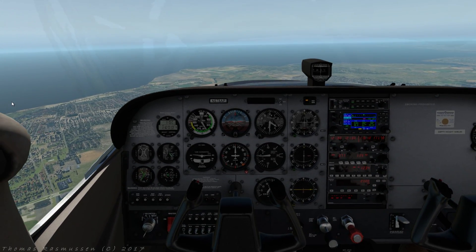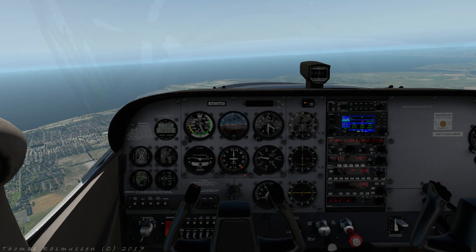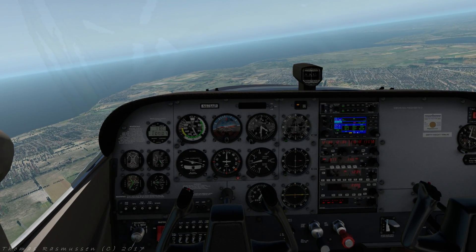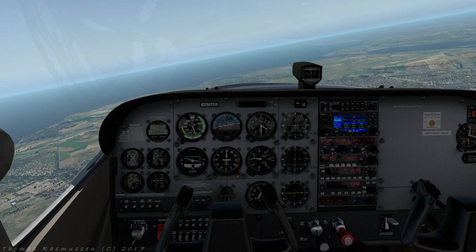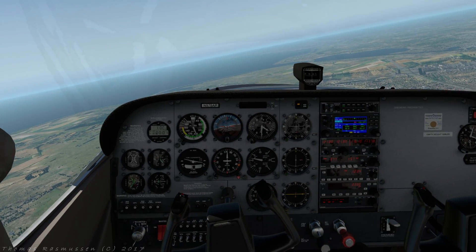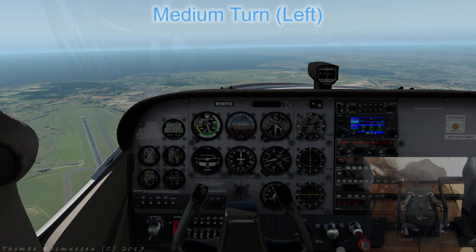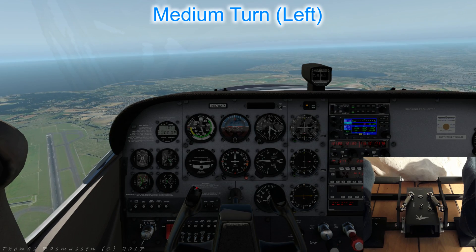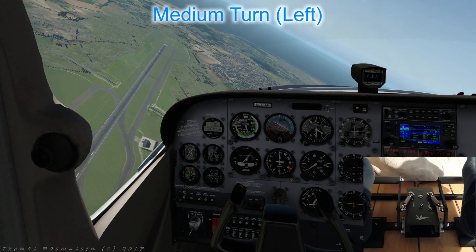First choose where you are going to turn to. For reference I'll use the little bit of land to the right. Let's roll a little to the right so we have the reference directly ahead of us. For practice we will turn through 360 degrees, turning around until we are heading towards that reference again. We will begin to the left — roll smoothly to the left using a little rudder to balance while rolling, then stop the roll at 30 degrees and centralize the rudder.